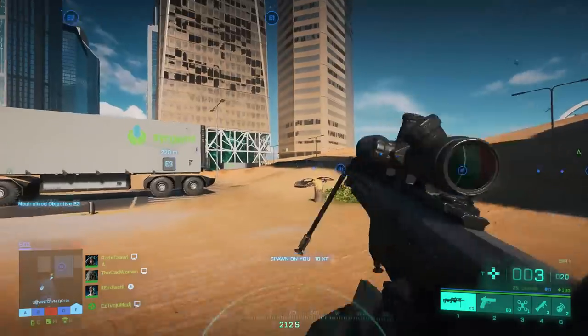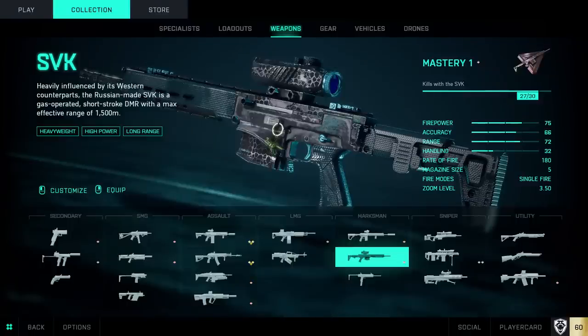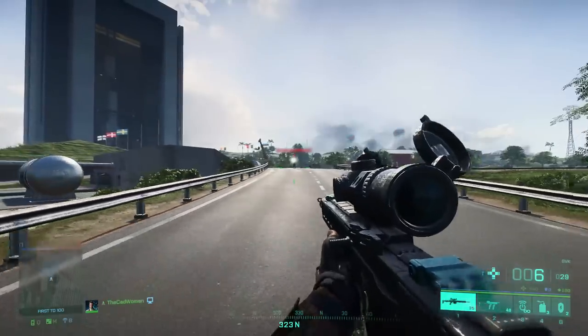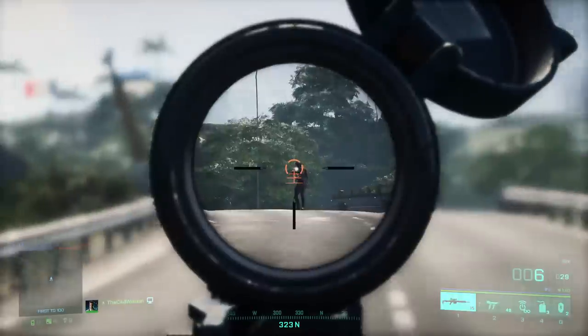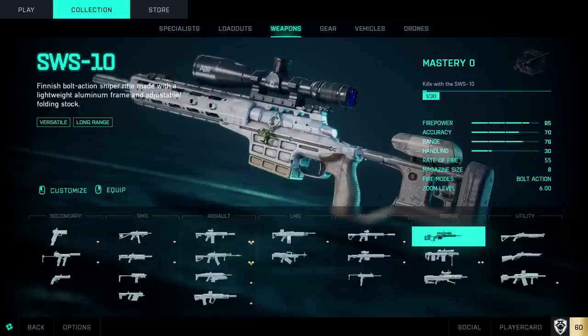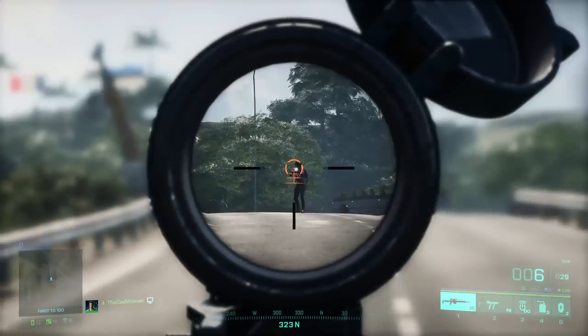The next tip is for sniper and marksman rifles. By default they are equipped with scopes of different zoom levels, and over time you unlock more optics. What you should know is that all optics with more than 4x zoom will be visible to enemies via scope glint. So if you want to stay hidden as a sniper, avoid those scopes. Everything up to 4x zoom — like the Raven 4x — is fine and produces no glint. The 6x, 8x, and 10x scopes all have scope glint. Interestingly, the SW-S10 still glints at 4x zoom, which is likely a bug that may get fixed.